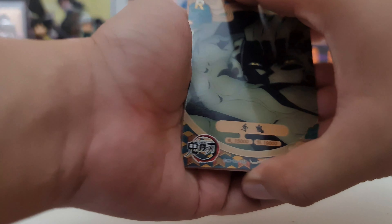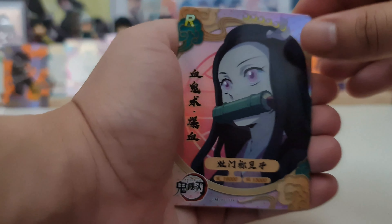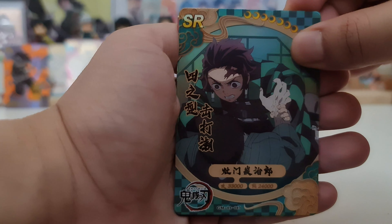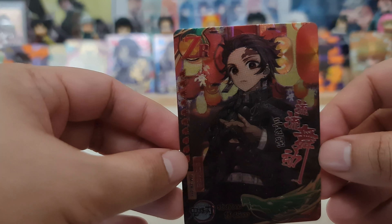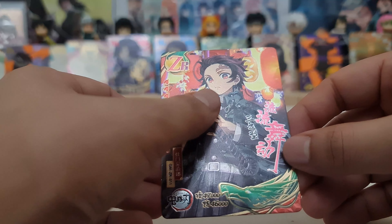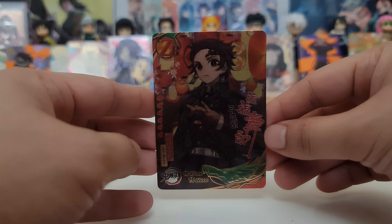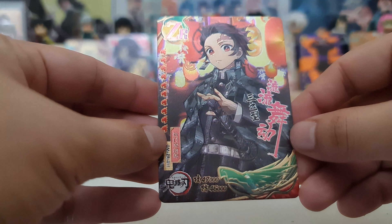Third to the last pack. Arm Demon rare, Nezuko rare, Zenitsu rare. We have Tanjiro SR and our hit. Yo! Look at this card — we have a ZR card! So ZR — I think we have four ZRs. We pulled one last box, so we have two ZRs. Look at the texture of this card — ZR of Tanjiro. It's a beautiful looking card, the textures are amazing. Tanjiro ZR, so this will go to the center.